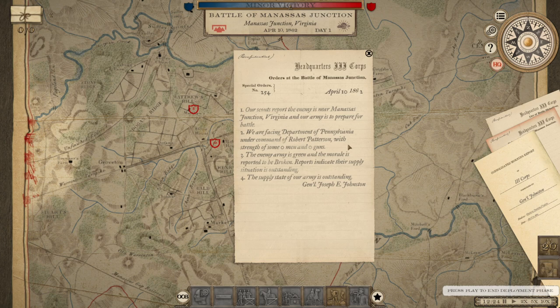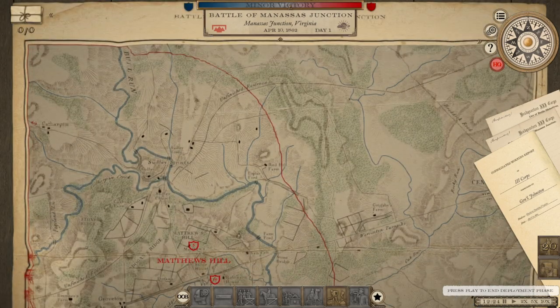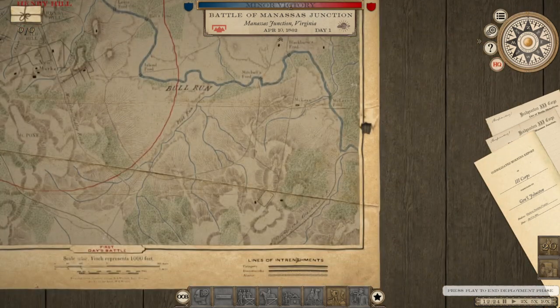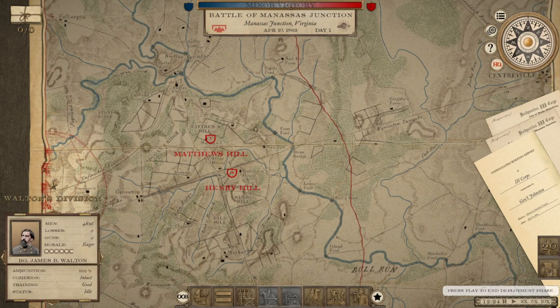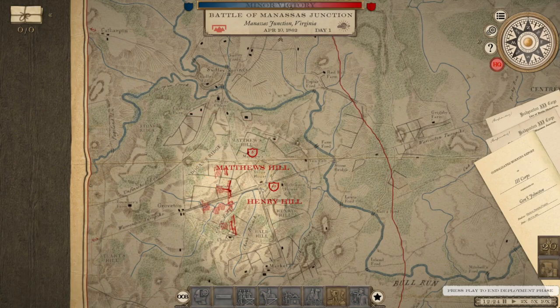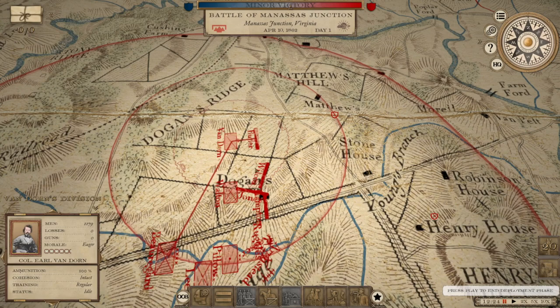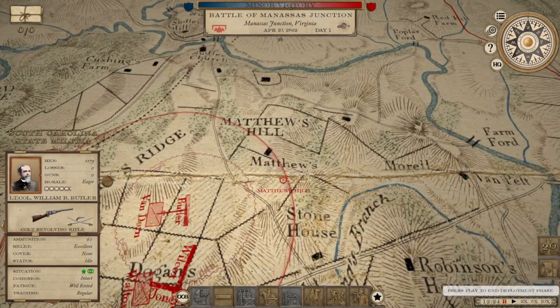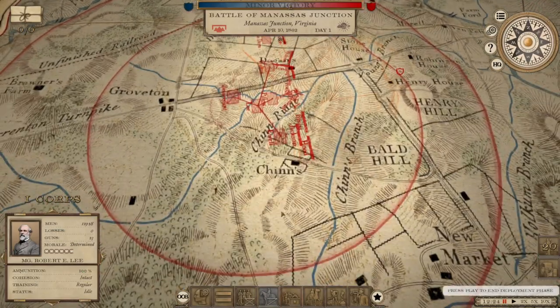The enemy army is reportedly green and morale is broken — that doesn't seem right. We have to hold Matthew and Henry House Hill. This looks like almost historical deployments, although the Yanks came north to south. The Federals are going to come on the map east, near Centreville — that's what this blue arrow icon represents. Our troops are all on the field. Van Dorn only has one cavalry brigade because the other two haven't been recruited yet, but they do have Colt revolvers, which is nice.